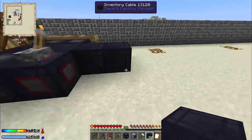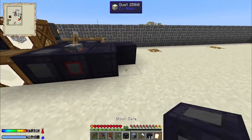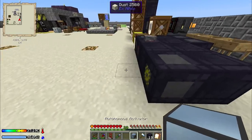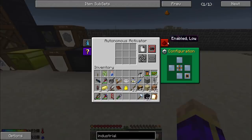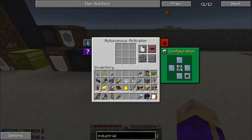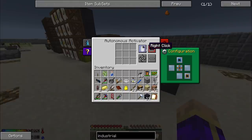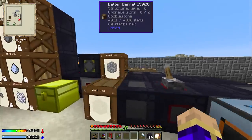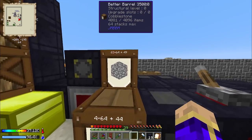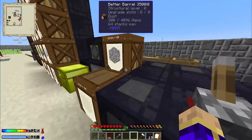To make this happen, the block gate goes here and the autonomous activator goes here. We're going to set the autonomous activator to ignore redstone, and we're going to open up a port on the top of it for input. We also want the autonomous activator set to left click. I have already dropped a barrel full of cobblestone onto the inventory cable, which is going to be necessary.